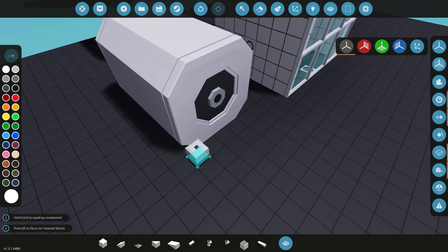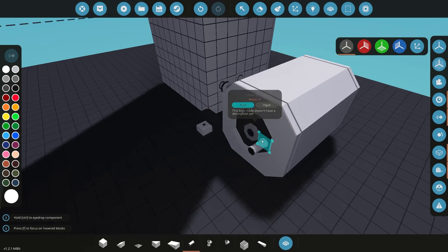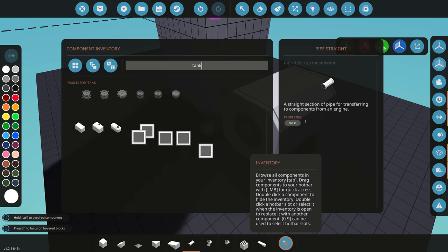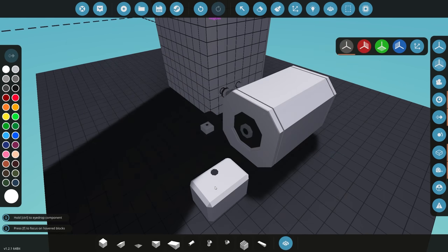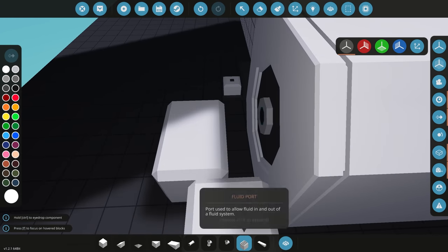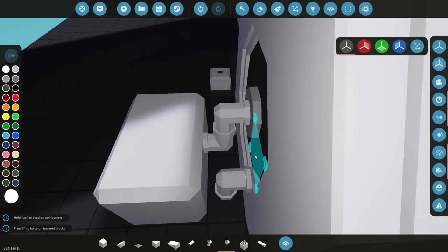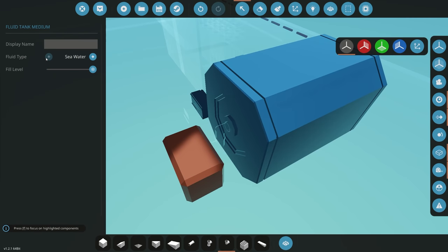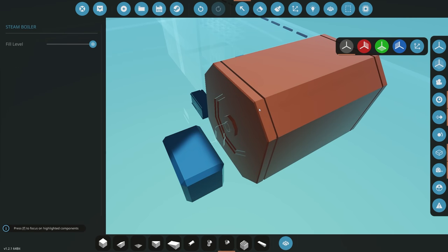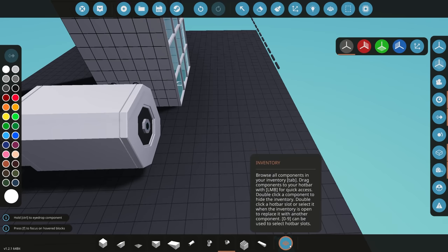Now that we've got hot liquid going into our boiler it should start producing steam, but to produce steam it actually needs some liquid of its own. So we're going to use a tank to give it some water — placing the tank on the side, connecting it up with pipes, and making sure you click on it and change it to water. The boiler uses water, so make sure it's set to water. Once we've got that, we are now getting steam out.